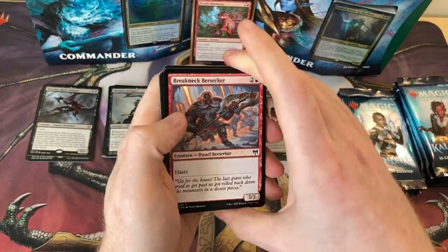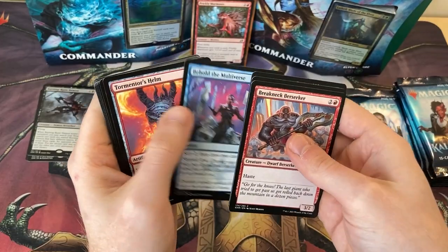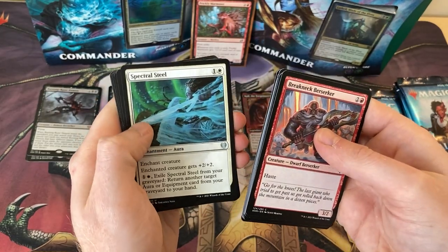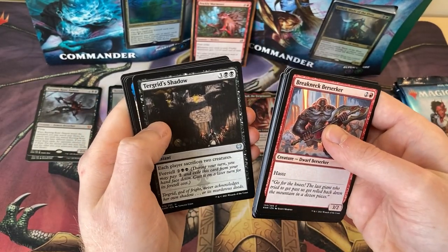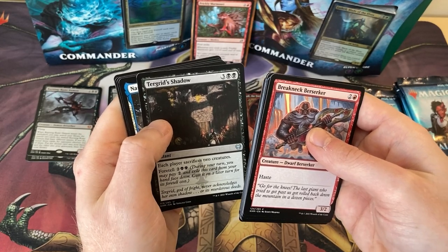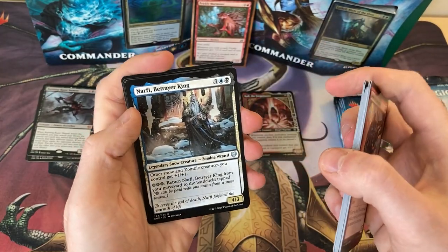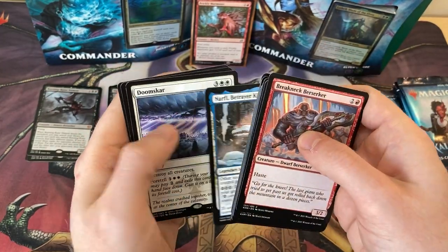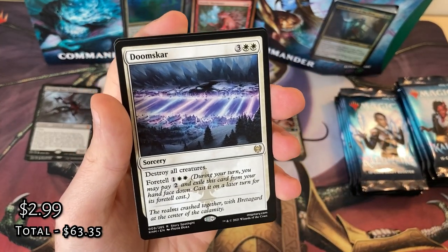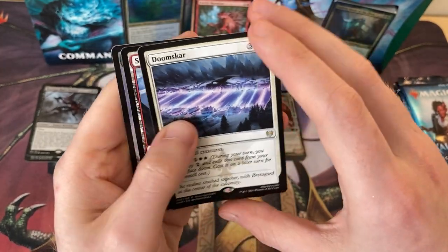The camera's going a bit wild there — I don't know if that's been doing it the whole time. Lewis, edit this bit out. Another Longboat, Masked Vandal, Frosty Yeti, Spectral Steel, Turgrid's Shadow. I really want to pull an actual Turgrid, God of Fright — sounds like a horrendous commander to play against, so obviously I want one. Got Narfi, Betrayer King. Doomscar as the rare — excellent Foretell board wipe. Want to destroy the board for three mana on turn three? Go ahead. Amazing.